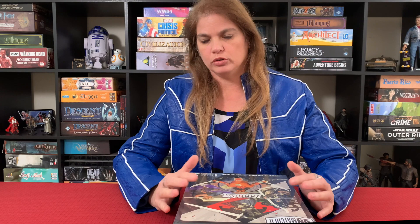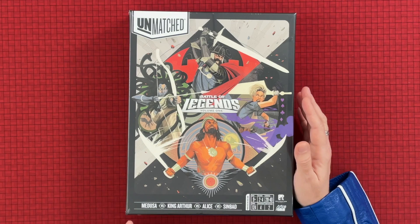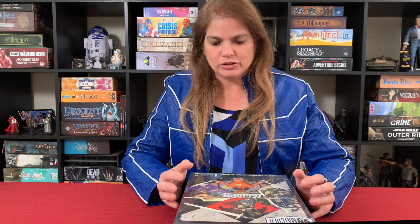For those of you not familiar with Unmatched, it is a system with a lot of expansions out there already where you can mix and match characters from all the expansions and put two — I guess you can call them heroes — against each other. In this particular box, we're going to be having Medusa, King Arthur, Alice, and Sinbad. So four characters — I guess we shouldn't call them heroes because I don't know that Medusa was a hero — but four characters that can go at each other in this game.